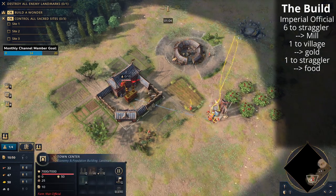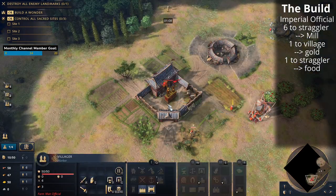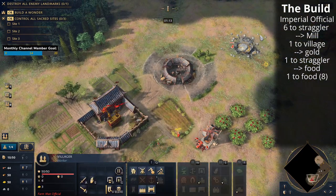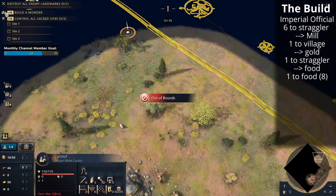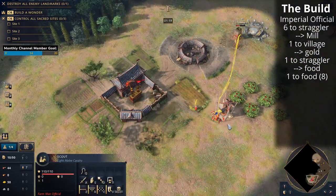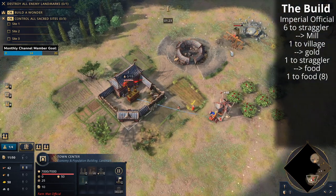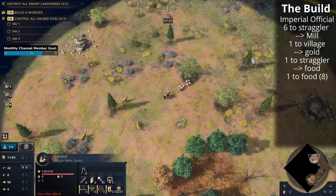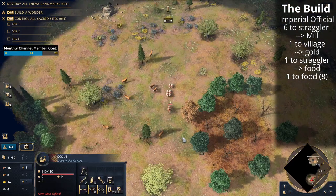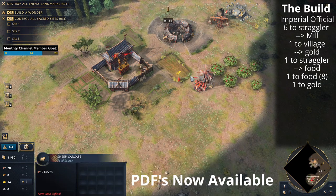That villager that built the village will go to gold, and now that we've got one villager on straggler tree, new villagers from the town center will go to food. We'll get one villager to go to food. That villager that collected three wood will deposit the wood in the town center and then go to food, and we've now started to build that mining camp. We're aiming for eight villagers on food, and once we have eight on food we're going to send one villager to gold — so eight and two — and then we're rocking and rolling bringing those sheep back home.